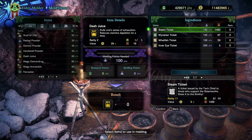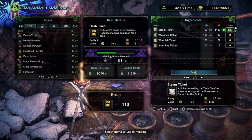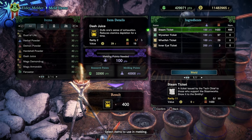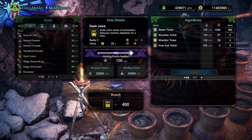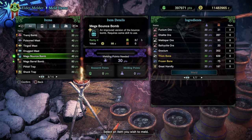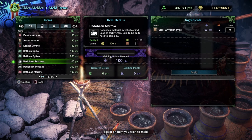Let's meld it — 32,000 research points and 40,000 melding points. Let's do it. That's not bad at all. We've got quite a lot of Mega Demon Drugs, Mega Armor Skins, etc. Just letting you know in case you're new to this. Also checking out the Shaver Jewel — for light weapons like Insect Glaive, to soften a monster's body part you have to do it twice, but the Shaver Jewel lets you tenderize in one go.